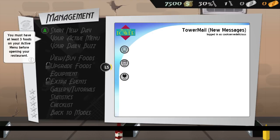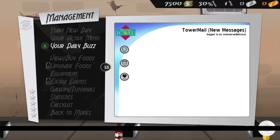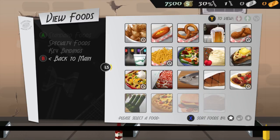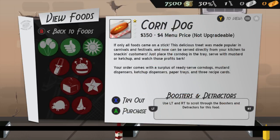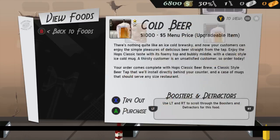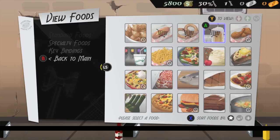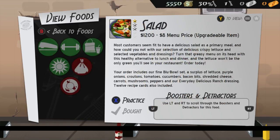We need to pick some items on our menu to get started — we don't have a menu yet. We need to purchase some things to throw on there. We don't have a fryer, but we can make corn dogs, pretzels, and beer. Beer is always a favorite. Our options are kind of limited without a fryer, unfortunately.